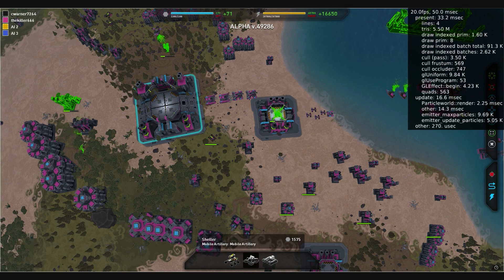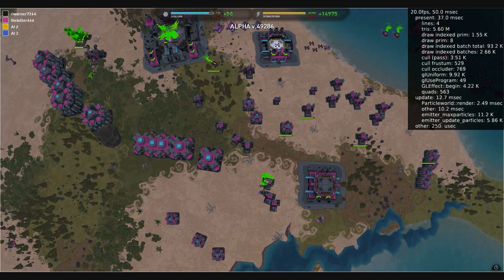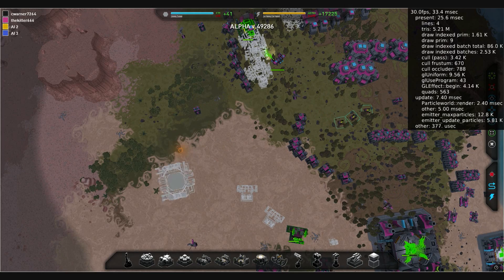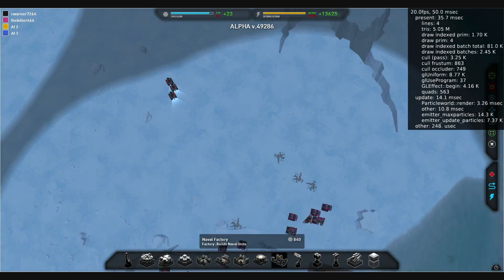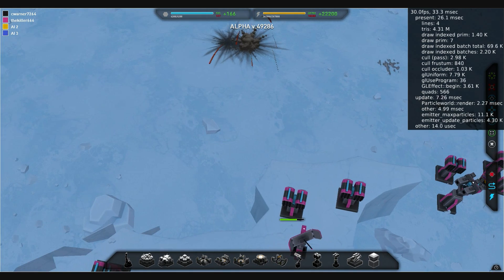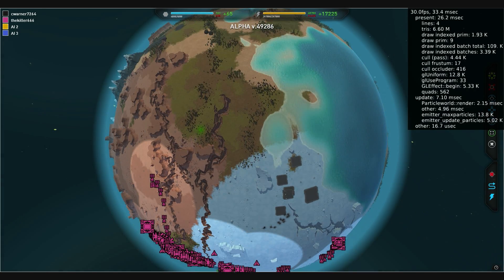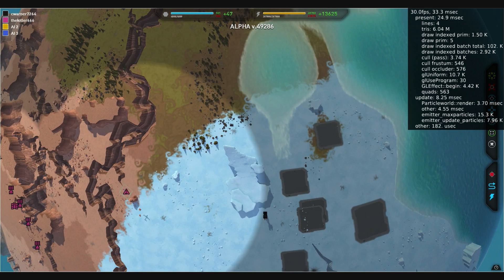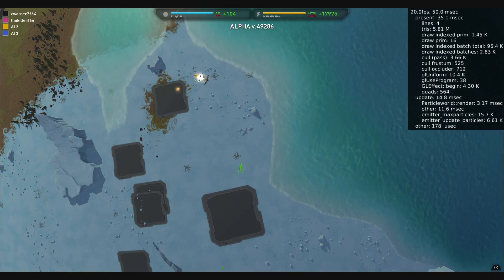I wonder what kind of influence always having randomly generated planets will have on e-sports. In e-sports you very much want to have standardized maps. It adds an element of chance and luck which in any sport you want to remove if at all possible. For competitive play they may use a pre-made solar system. But for fun games like this it increases the replayability so much.